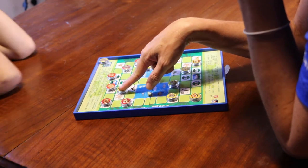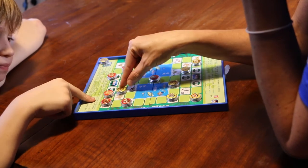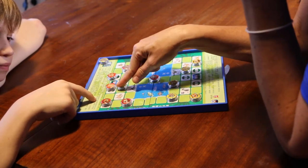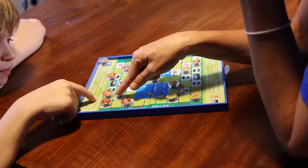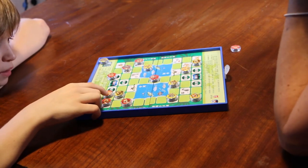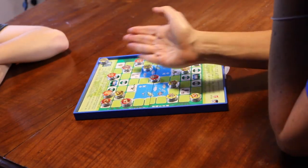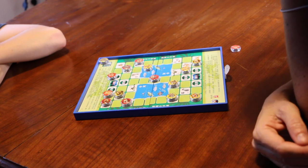And then he goes here. I go with the lion and he moves away. I go with the lion and he moves away. This is the infinite move because we're always running away from each other. To get out of the infinite move, I will have to bring another piece to help me capture.